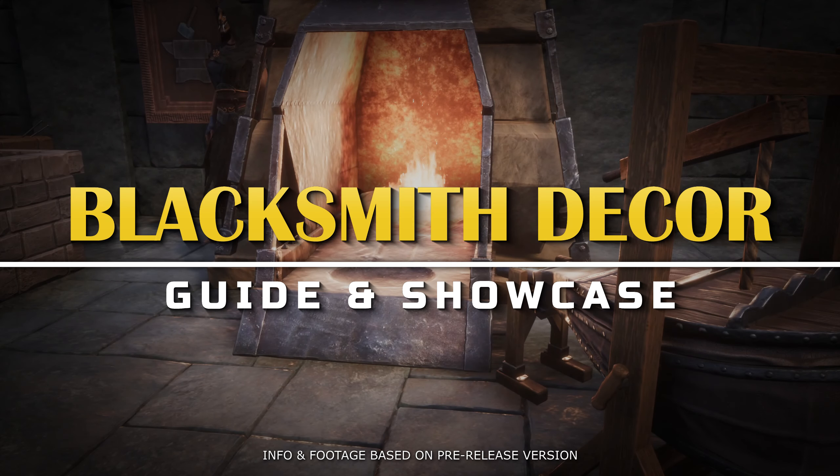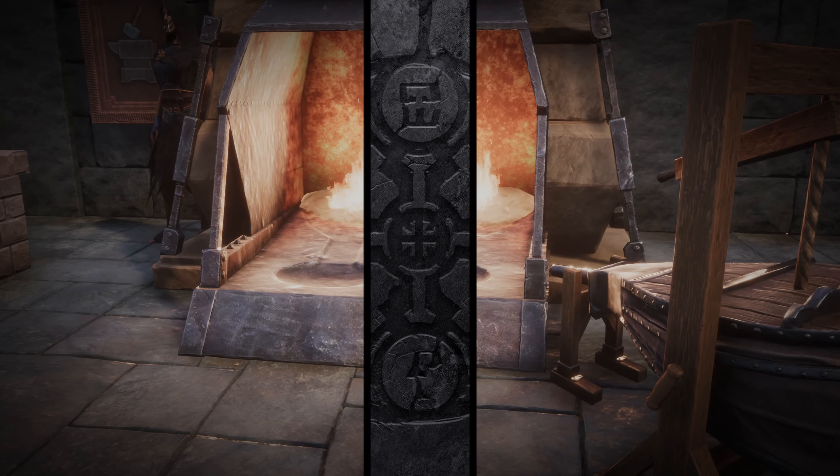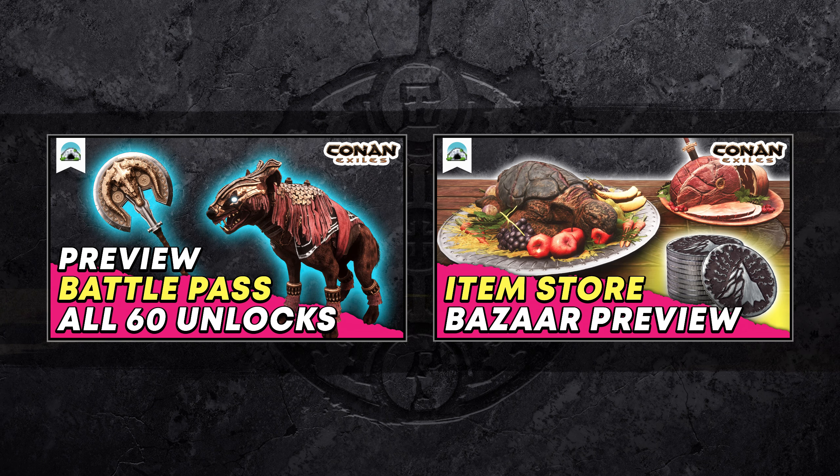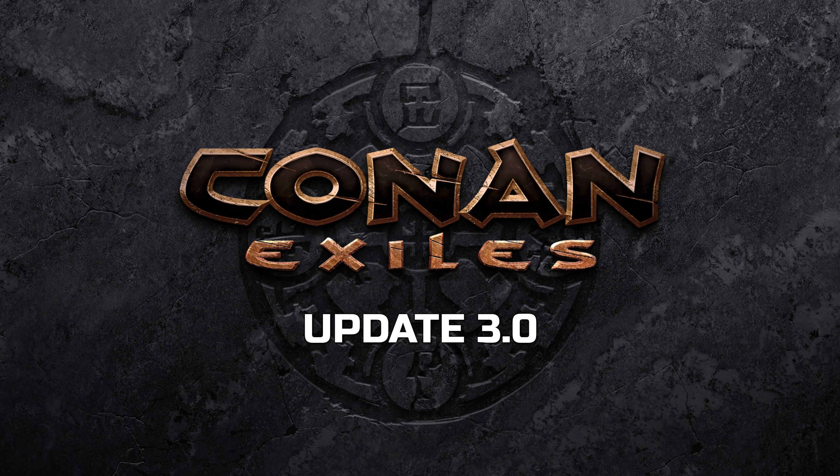Welcome back to another Pixel Care video. Today we'll show you several new cool blacksmith placeables that will be available for free with update 3.0. While there's been a lot of focus on the bazaar and battle pass items, we have done full item showcases for both, but let's not forget that 3.0 is also a pretty big free update.